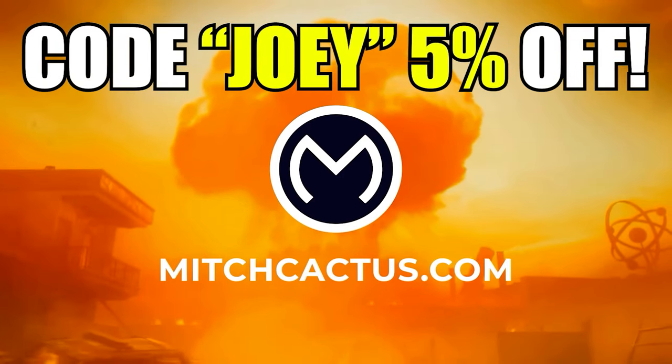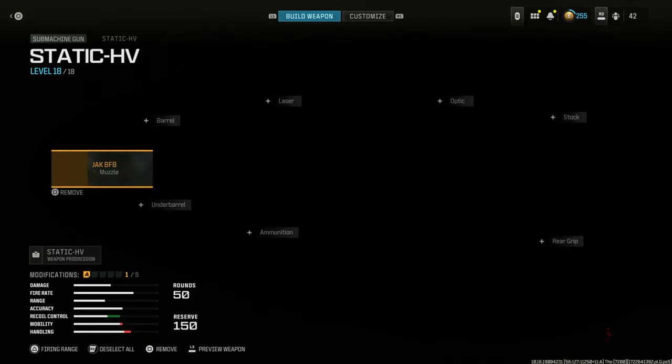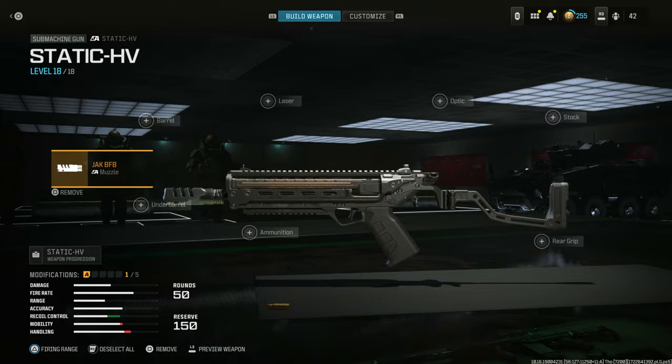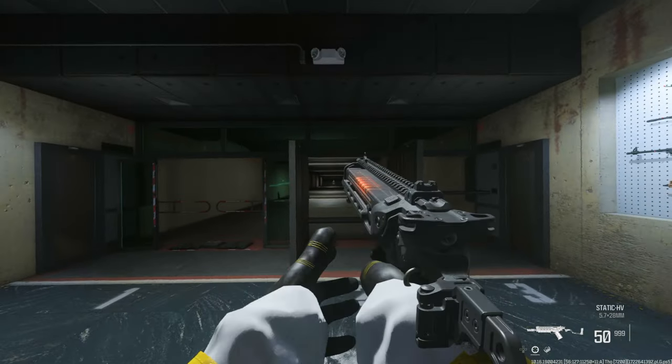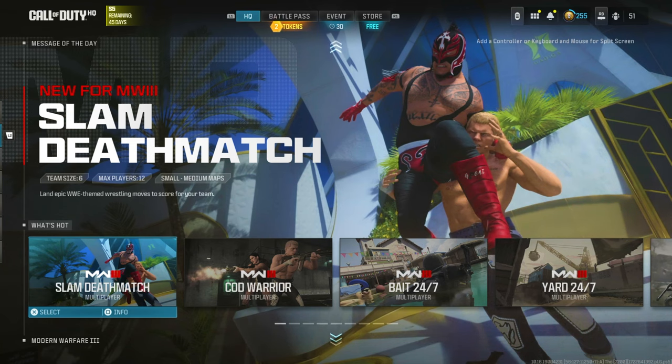If you have the Static HV unlocked, all you have to do is come to the gunsmith and equip the Jack BFB muzzle right here. Once that's equipped, you're going to have a free multi-colored tracer pack effect — you can see multiple colors on the tracer right there.